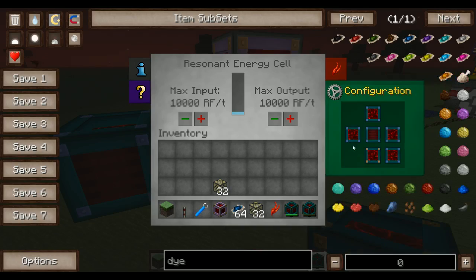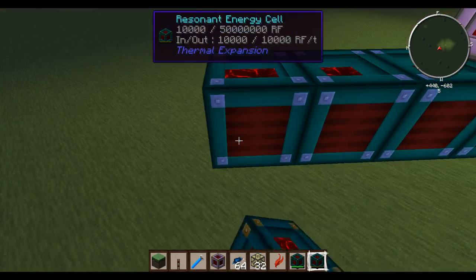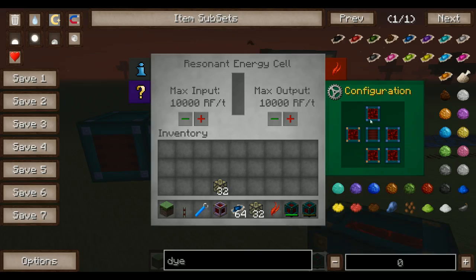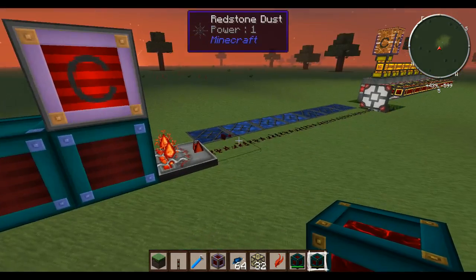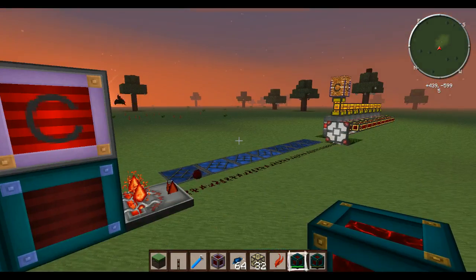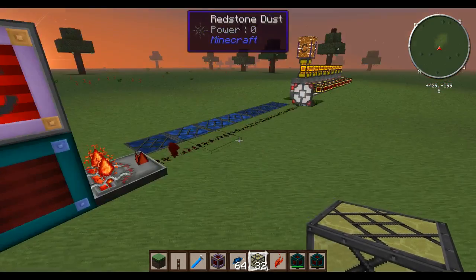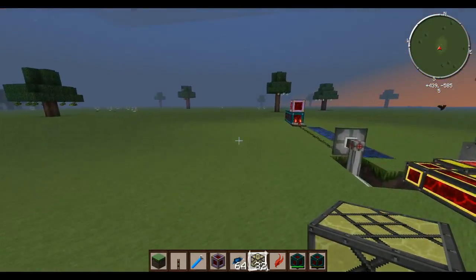You can even do this by putting them in a row if you wanted to. You would basically set this one to output on this side, this one to output on this side, and this one to output on that side. Now the energy will travel through all of these and slowly fill them all up — very, very slowly, but it will happen eventually. You just have to make sure that the bottom one is the one that ends up getting filled last — that's the point at which your dynamos will turn off.